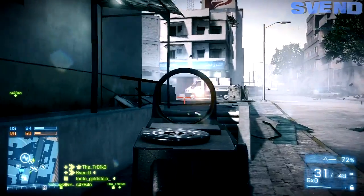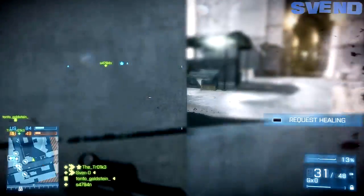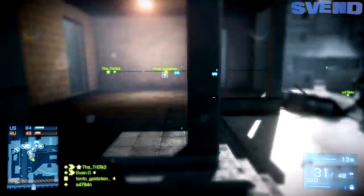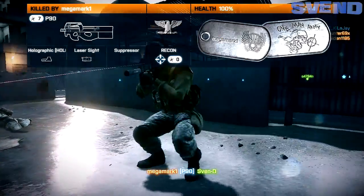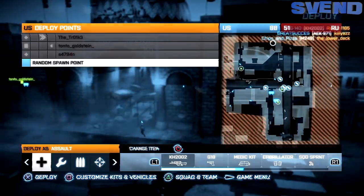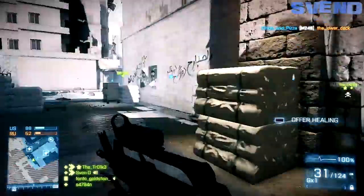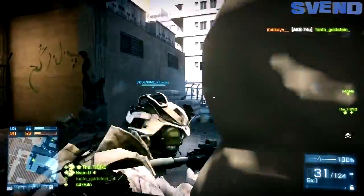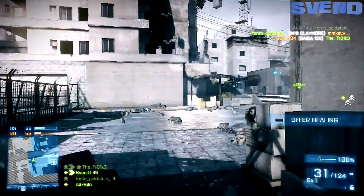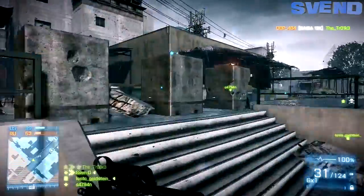So basically if you laid a spawn beacon, got killed and revived, you wouldn't be able to pick it up — that's fixed now. This next section is the weapons-related changes. They fixed a bug where heavy barrels and underslung shotguns could be overpowered — this is the so-called M26 dart issue. Thank you — the M26 dart seems to be the new USAS-12.